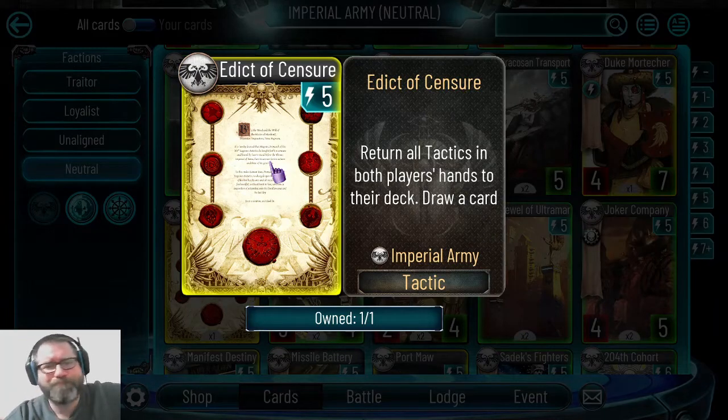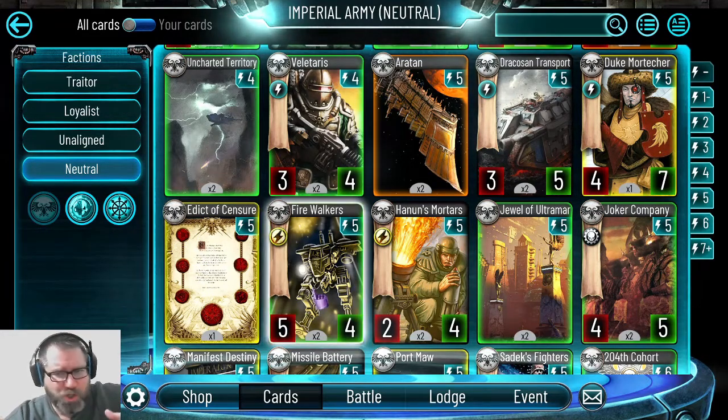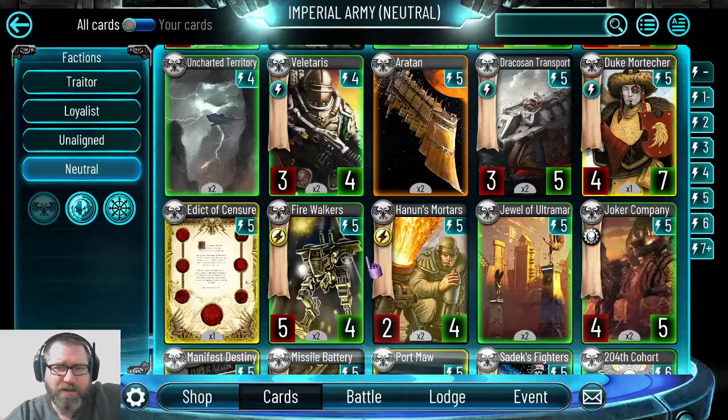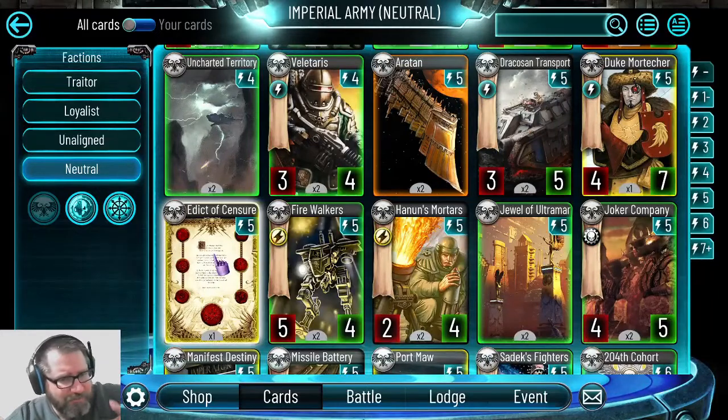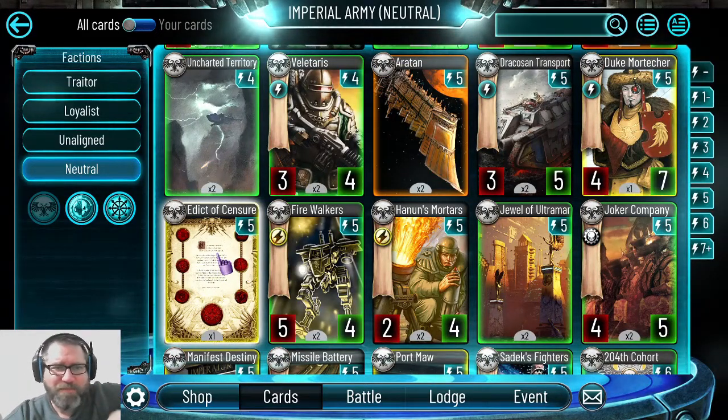Is Edict of Censure worth picking up in the shop? If you've got the gems and you're running against those warlords, sure. Duke Mortisher is definitely worth the 1,600 gems absolutely. Edict of Censure is really up to player preference.